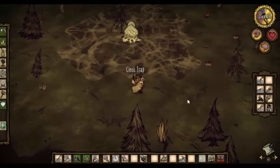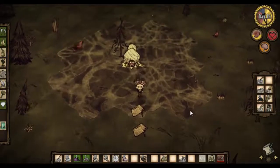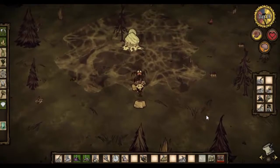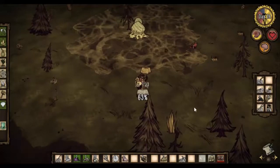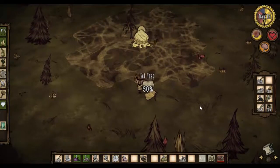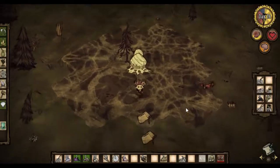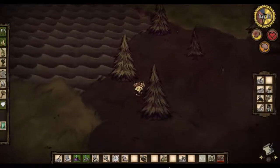Spider nests are actually pretty easy to loot once you know what you're doing. It took me a lot of hit and miss to get this right, but once I got it, as you can see, it's fairly easy. So we've got one bit of silk — I actually wanted lots more. Still, we've got four spider glands, which is great for healing, and we've got some monster meat, so that's some food.